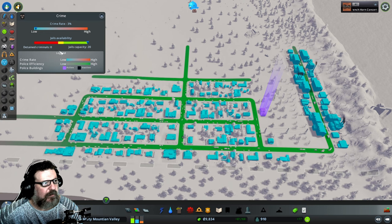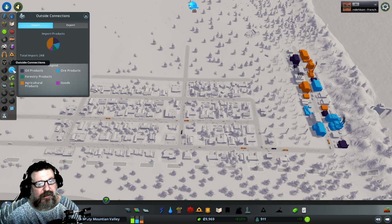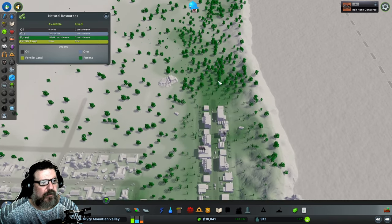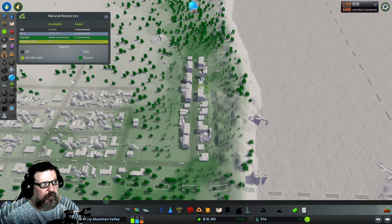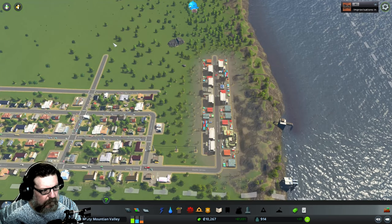Let's look at crime: none — zero detained criminals with a capacity of 20. This is our outside connection — important for export. This is forestry, and as I continue this, I'm probably going to convert this whole industrial area to forest industry instead of generic. It'll be a lot cleaner.